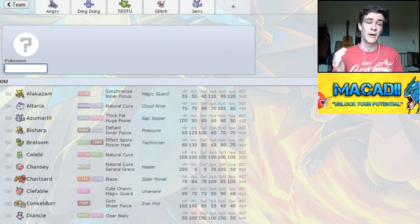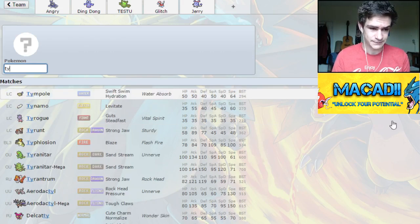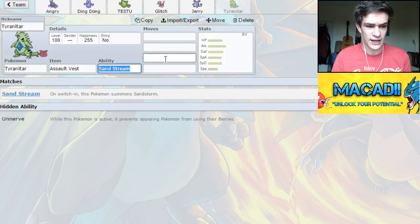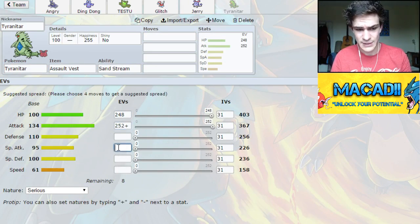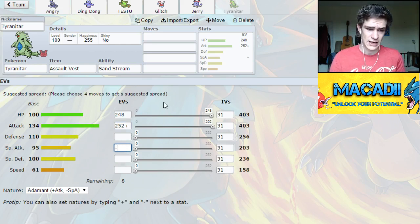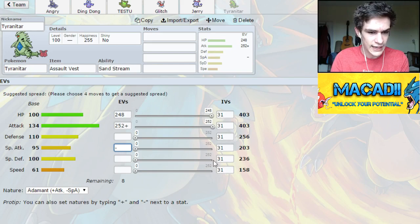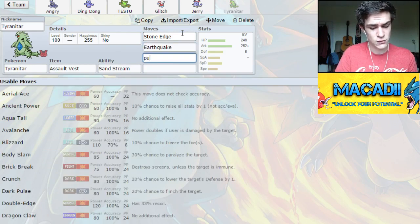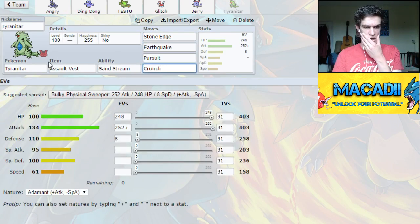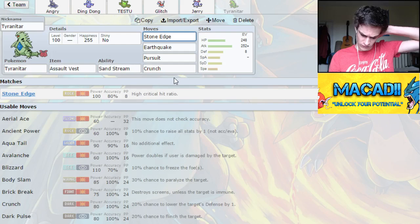The final one is also going to be able to hit under Trick Room. But because of the weakness of our whole team to Talonflame at the moment, we're going to have a Talonflame check, and it's going to be Assault Vest Tyranitar. This is also great under Trick Room because it's slow as balls. We're going to run Adamant and put eight in Defense. The moves we're going to go for are Stone Edge, Earthquake, Pursuit, and Crunch, because we can use this to check Lati twins, Talonflame, and all that kind of stuff.